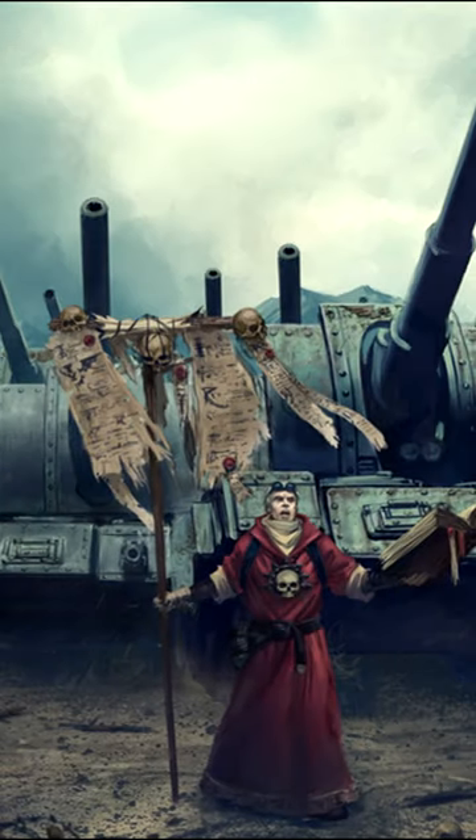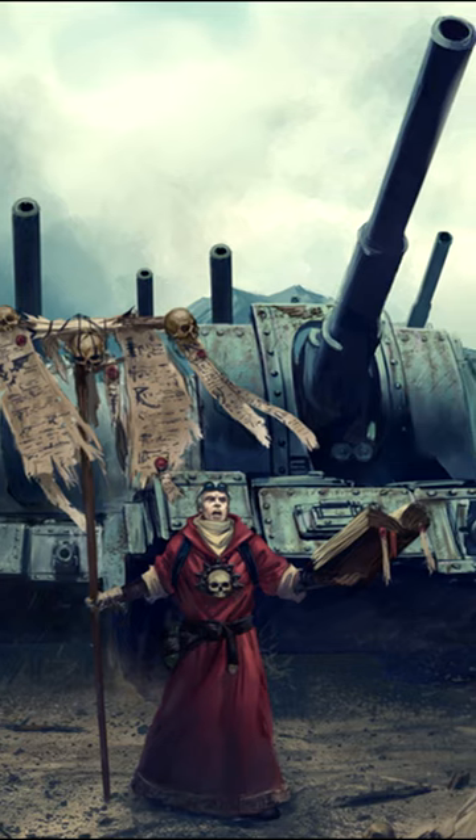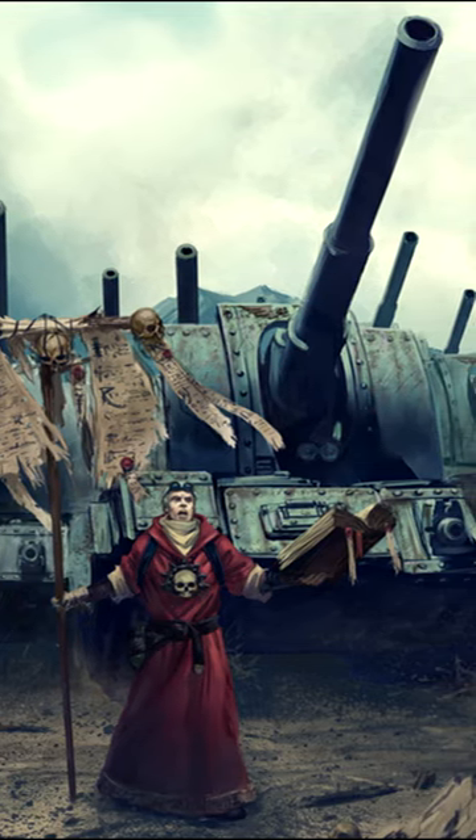Although mainly designed for indirect fire support, the Basilisk is capable of lowering its gun to provide direct fire support onto targets should the need arise on the field of battle, making it quite versatile.